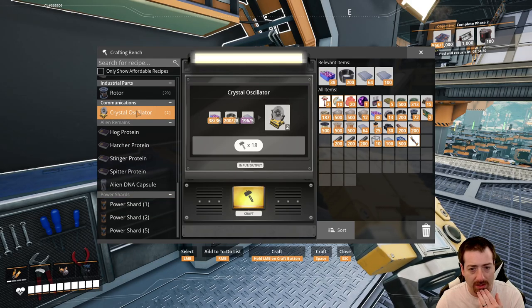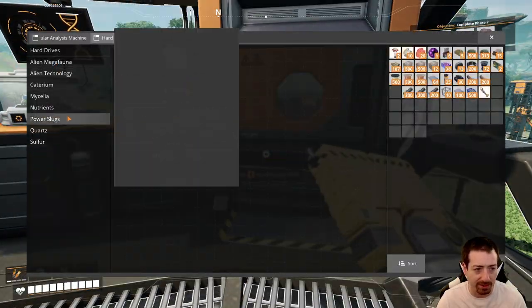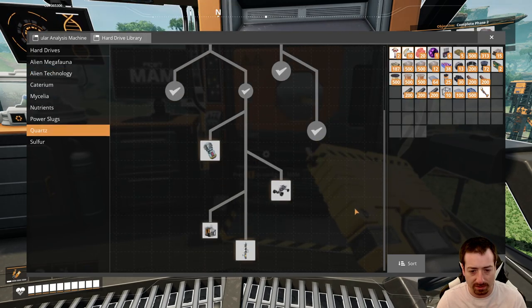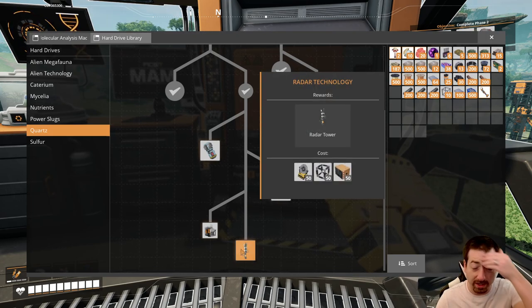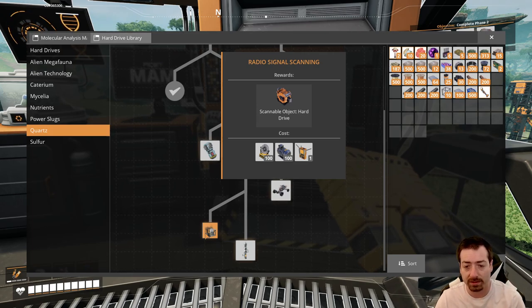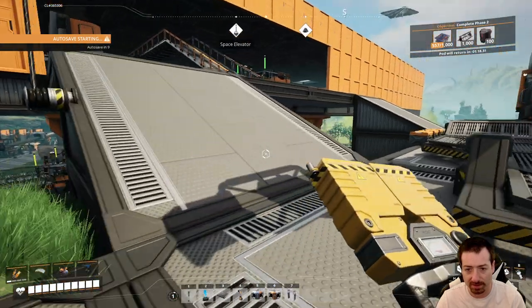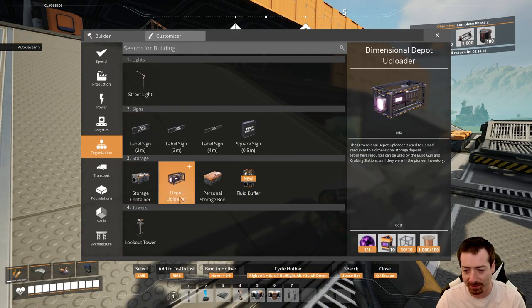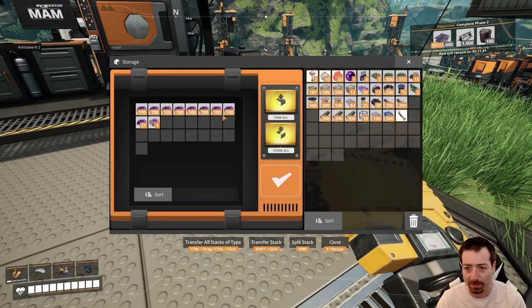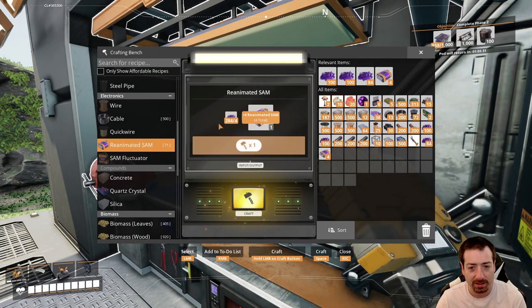Do I want the truck? The truck I don't think I want right now. However, I could get the Explorer — that's kind of fun. That's in the quartz chain. I can't get radar towers until we get HMFs and computers, and I can't get scanning for hard drives until we get motors. But I can do 10 oscillators, which needs cables and quartz, and then modular frames. I'll probably build a dimensional depot, but I need 10 more Sam fluctuators for that.